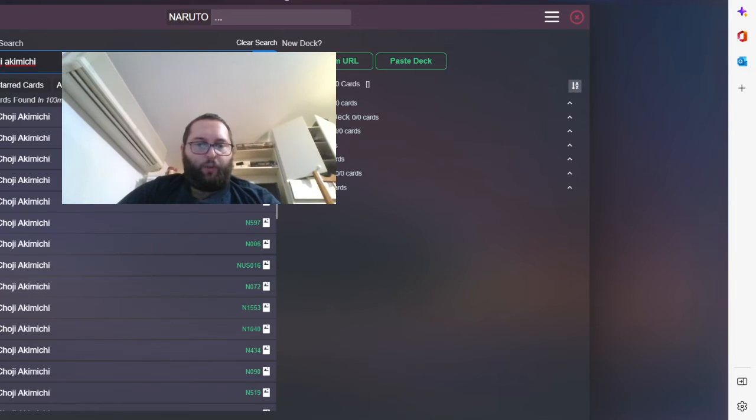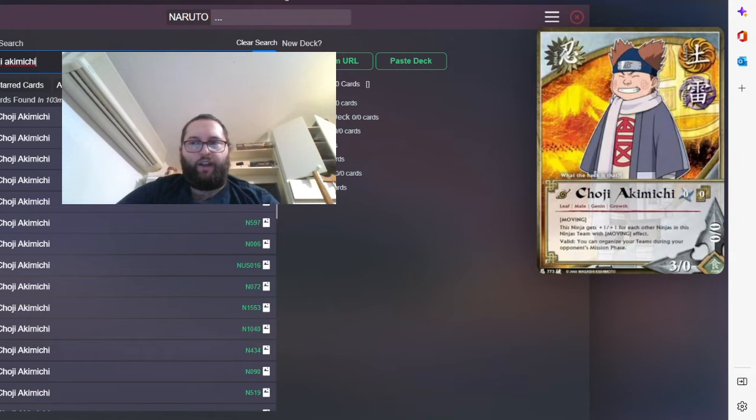Choji Akimichi — I wished I had three copies in real life but I only have two, so I run two. If you have Inata in play he is a bit better. What's cool about him is he can organize your team during your open-end mission phase. The biggest reason to play that card is Earth and Lightning — this means you can pay for most of your missions and most of your ninjas with that card.